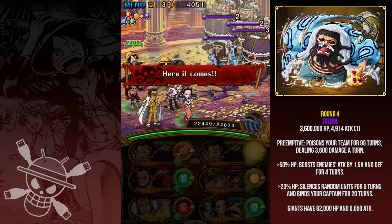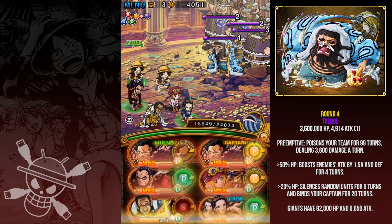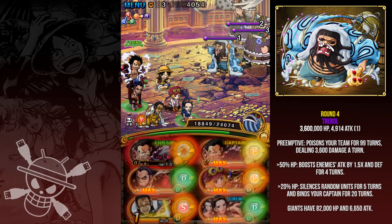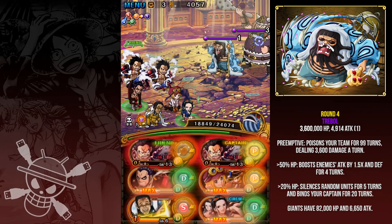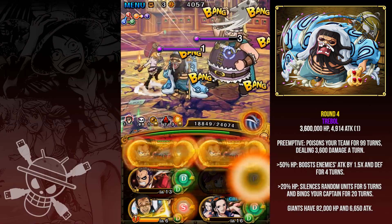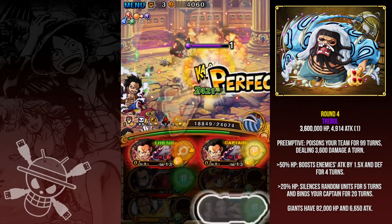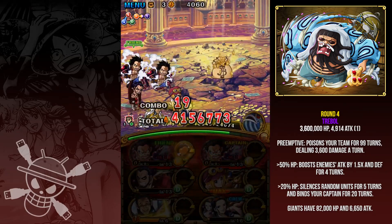Stage 4 is Treble — he preemptively poisons your team for 99 turns which deals 3,600 damage, but that really doesn't stand a chance against Gear 4. Just kill the mobs behind him with the Gear 4 specials, activate all my fighter specials. You can obviously use Koala or Robin — you don't have to use both. Senior Pink is for the orb boost. He doesn't revive or anything, so he's also very easy compared to the first two.